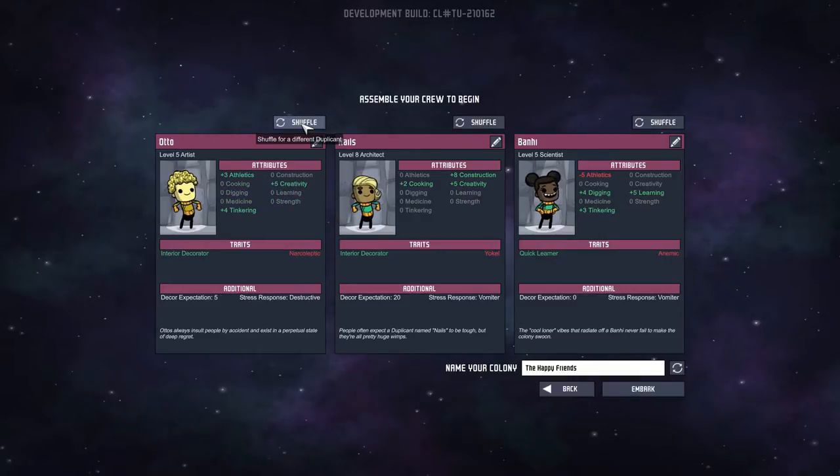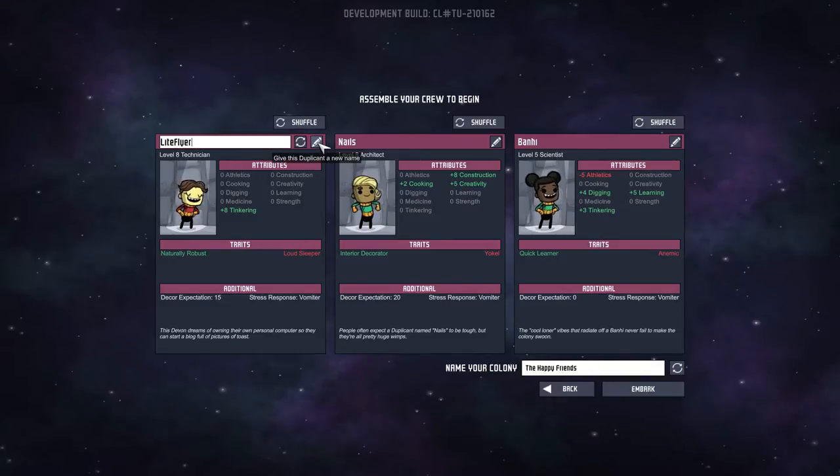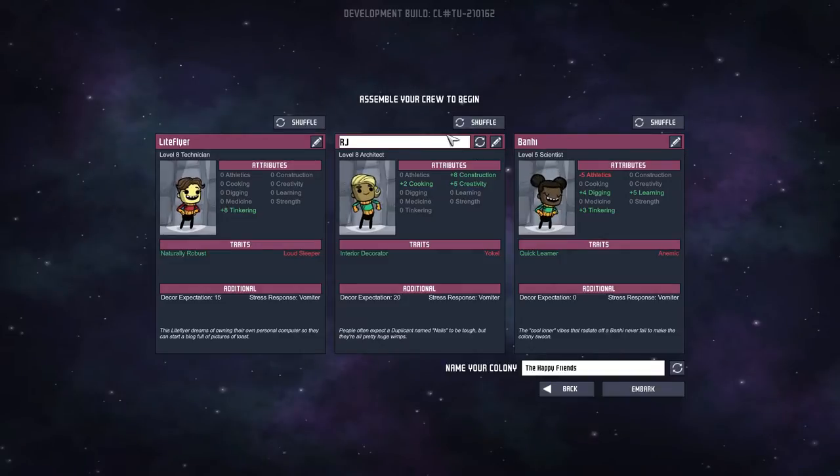Yeah, 8 tinkering. So then what we really need is... that's probably good. We'll go with that. You shall be Light Flyer. You shall be RJ. And you shall be Wild Rage. That'll work.